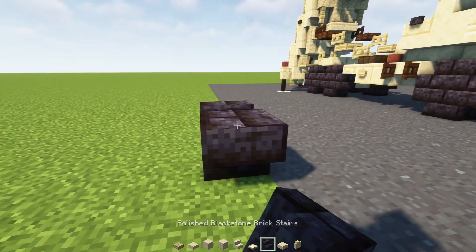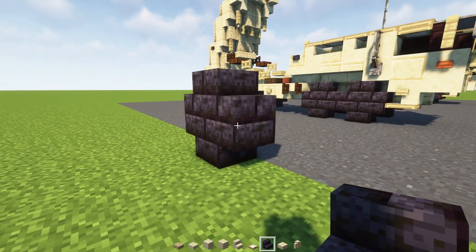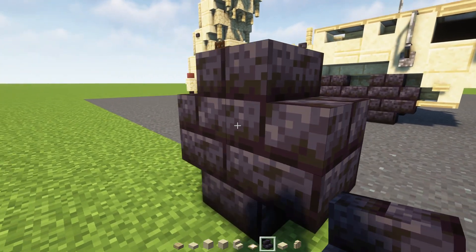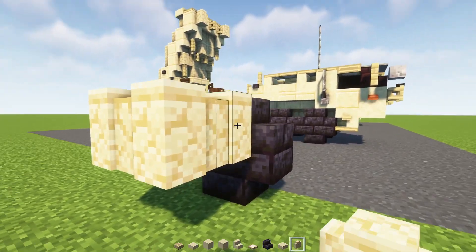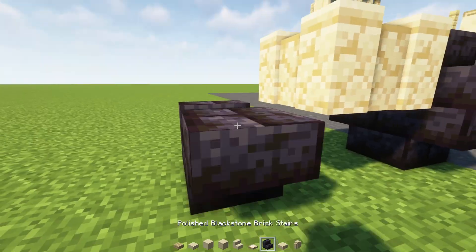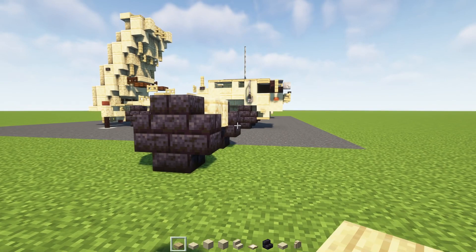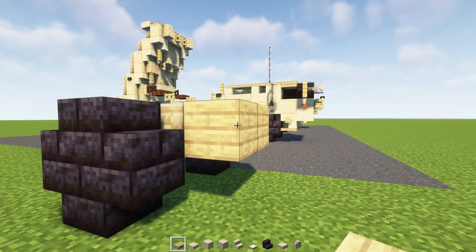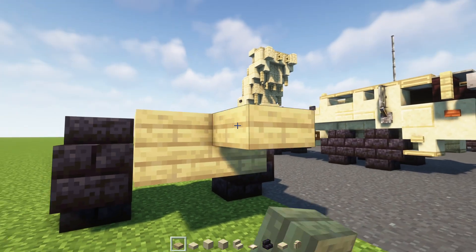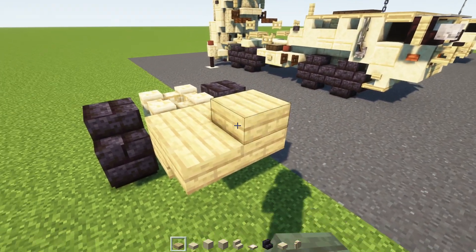First let's do the wheels — just going to be a two by two of polished blackstone brick stairs like this. Then on the inside we'll add in a two by two of stone walls and add in the other wheel. Then we're going to go to the front and add in a birch plank two blocks wide, then birch slabs two blocks wide, and then more birch slabs two blocks wide.